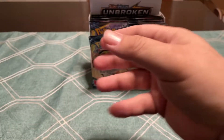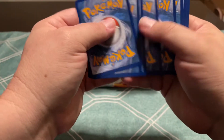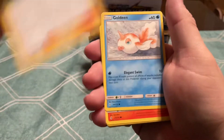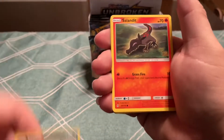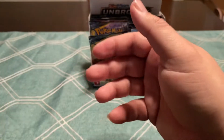So yeah, this has been pretty poor so far for this product. Laryon, Green's Exploration, Goldeen, Darumaka, Sandile, Sandalit, Coffa, Reverse Martial Arts Dojo, and a Holo Melmetal. Come on.